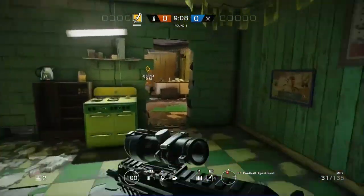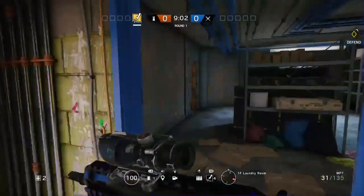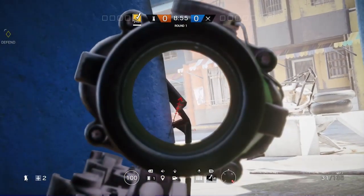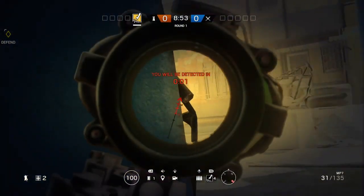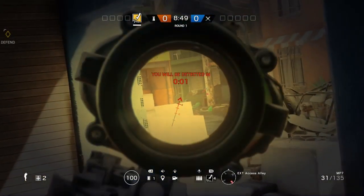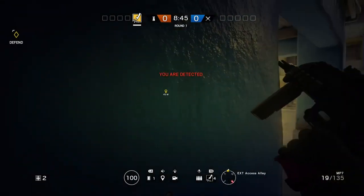Run down over here. The only other spot on Favelas is going to be downstairs — I don't use this one too often, but when I do I get some pretty good kills. Break this down and wait about five seconds after the preparation phase ends, then run out. You'll be able to see enemies running right through over there if they spawned there. Those are some pretty easy kills. That's all for Favelas.